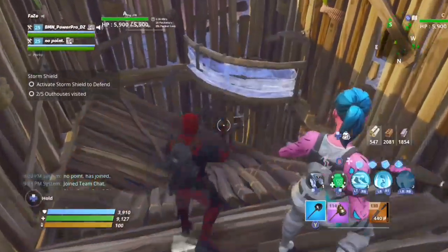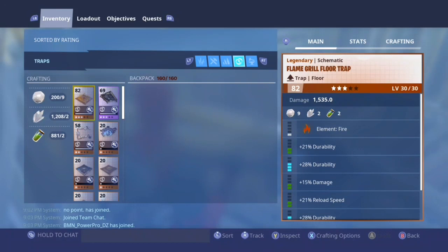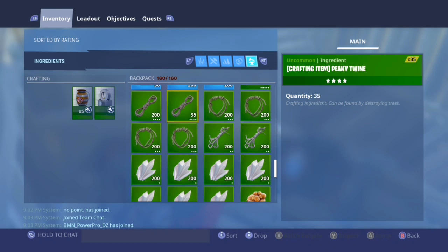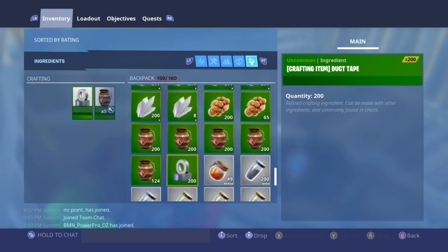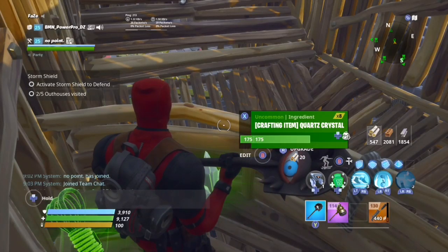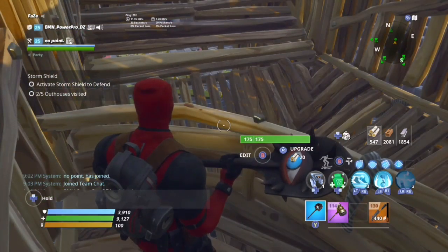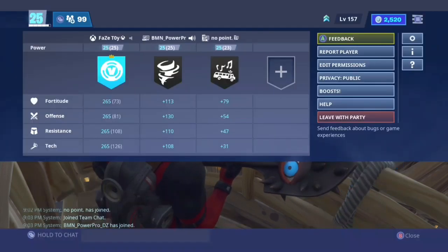Make sure you have inventory space — I don't think I have any. Let me check — no, I don't have inventory space. So you want to pick this up, then drop what you want to duplicate — drop these guns.